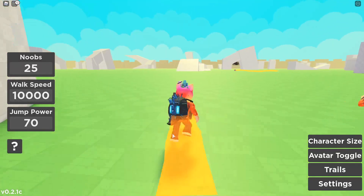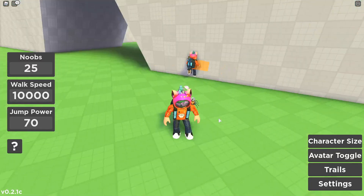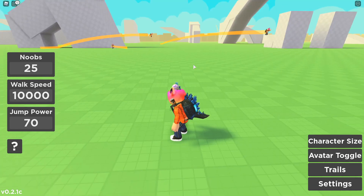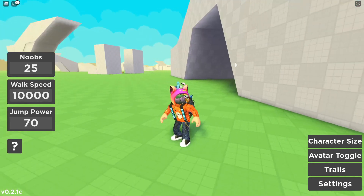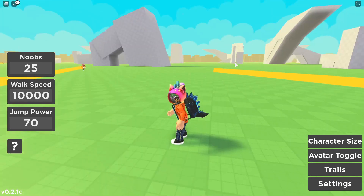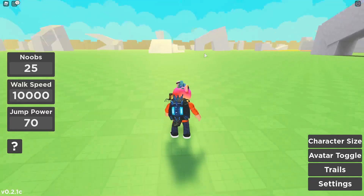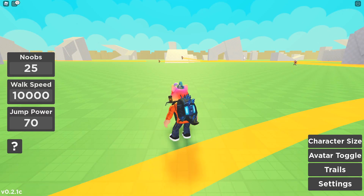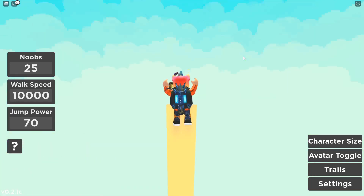With walk speed at 10,000 I'm flying across the land. All my people are just flying everywhere because they're supposed to go where I went, so they're all sliding along the floor. I'm going to try and make this jump — wait, I think that's one of mine over there, I don't even know what they're doing. Let's make this jump!